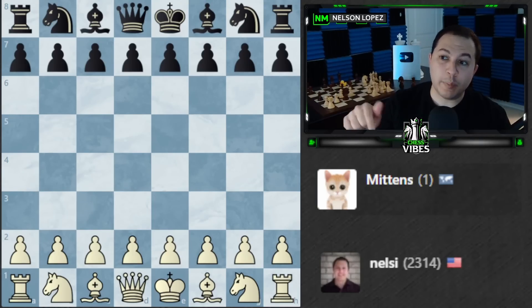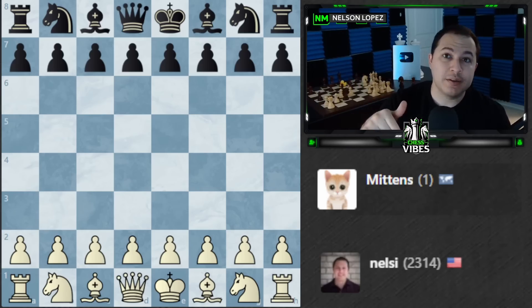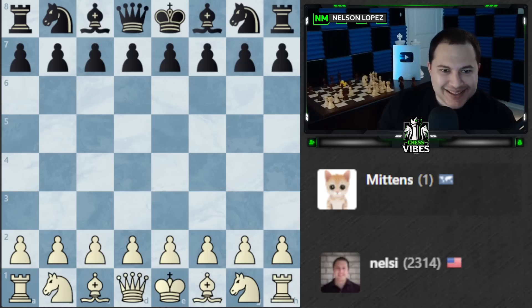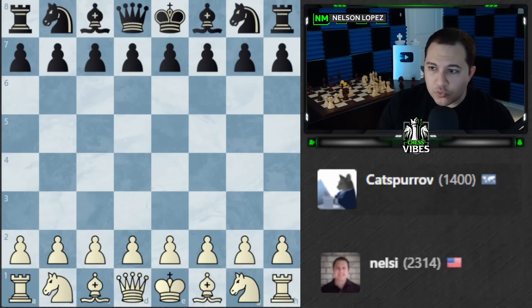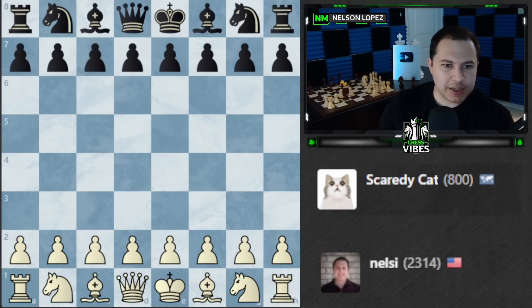Hey guys, happy new year! I record my videos ahead of time, so this is the first one I'm recording after the new year has started. Anyway, happy new year. I'm going to be playing some cat chess bots today. Chess.com has released new bots starting with Scaredy Cat at 800, Angry Cat at 1000, Mr. Grumpers at 1200, Catsparo at 1400, and Mittens — rated at 1 but we don't actually know how good she is. That'll be at the end. Let's get started with Scaredy Cat.